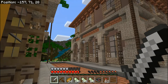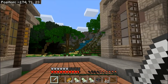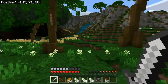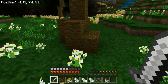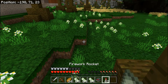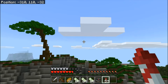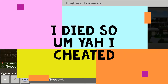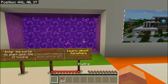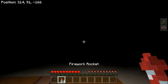The elytra will make it a lot easier to get around. I was going to show you guys the port but instead I left off at the boats, so I'm gonna go show you where all the boats meet up. Fireworks, 64 — one whole stack. Let's go.